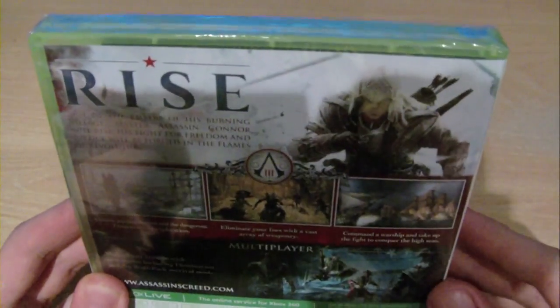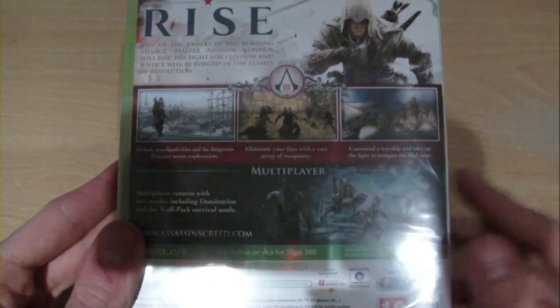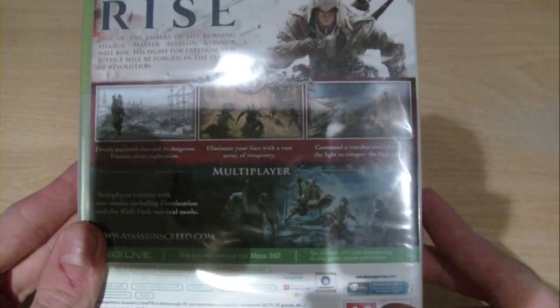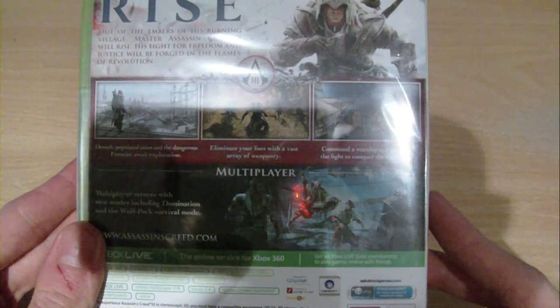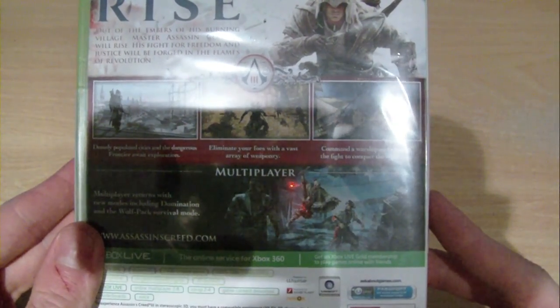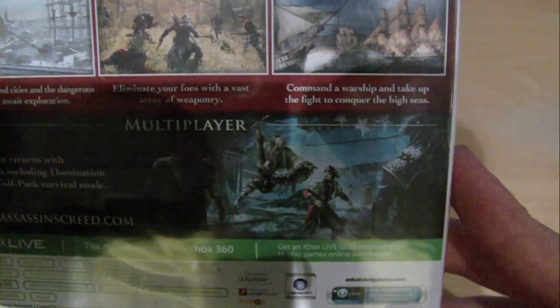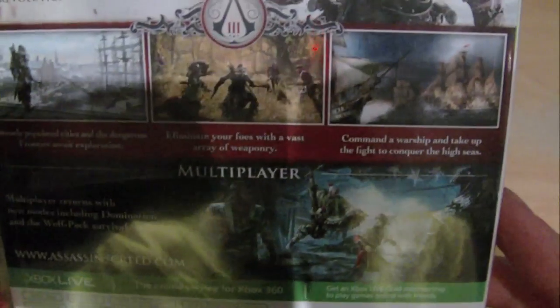There's the back. As you can see it says Rise. My camera probably isn't focusing on this so I will tell you what it says. It says Rise. "Out of the embers of his burning village, Master Assassin Connor will rise. His fight for freedom and justice will be forged in the flames of revolution." All sounds pretty good. "Densely populated cities and the dangerous frontier awaits exploration. Eliminate your foes with a vast array of weaponry and command a warship and take up the fight to conquer the high seas."